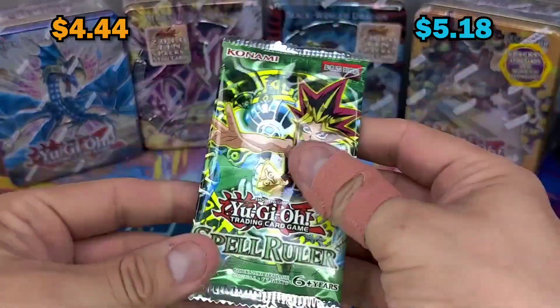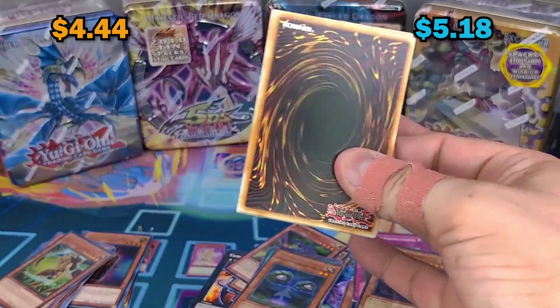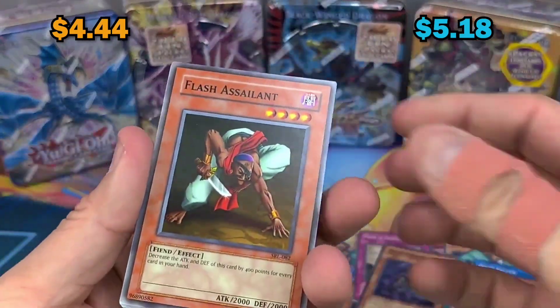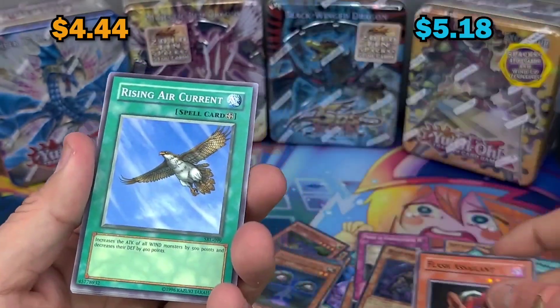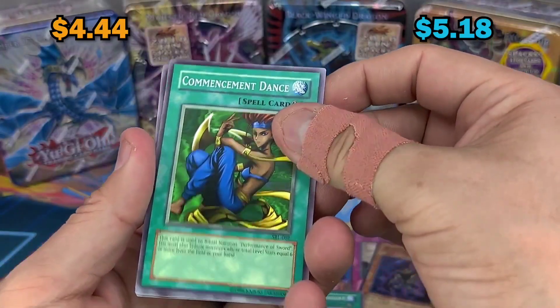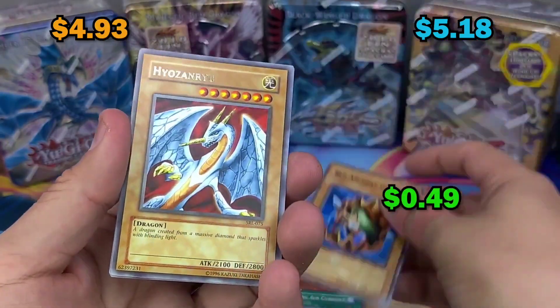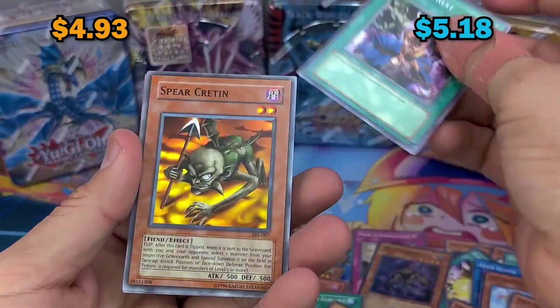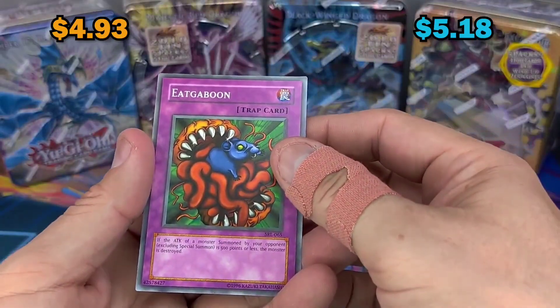Spell Ruler - the only cards in the legacy packs that have value are the ones people really chase, like Toon Blue Eyes and stuff like that. Racing Air Current, Eternal Rest, Pure Greeting Sanctuary, and Igaboon.